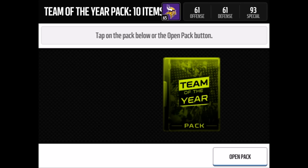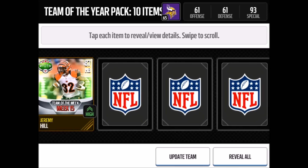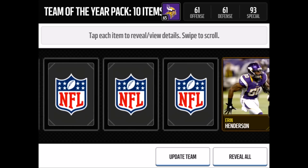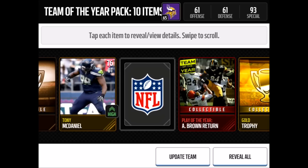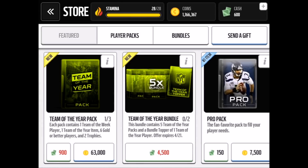If you're wondering why I'm such a low overall, check out the first episode of the Game Up Squad — I posted it yesterday. I have a playlist of the whole series. I won't be clicking 'update team' since I don't want to ruin what I'm doing with the Game Up Squad. We get Jeremy Hill, Team of the Week 15 — not bad. Also Tony McDaniels, Jamie Collins, Danny Amendola, and a gold trophy. The Team of the Year item in this pack is Antonio Brown's kick return. That play was actually so crazy. No Team of the Year players and no Elites in this one.